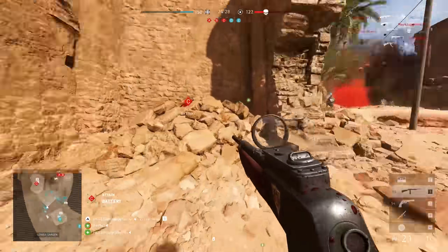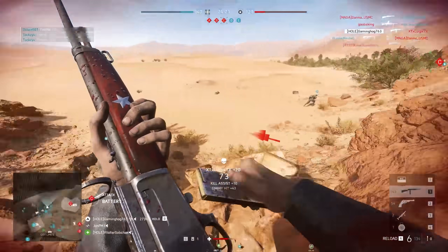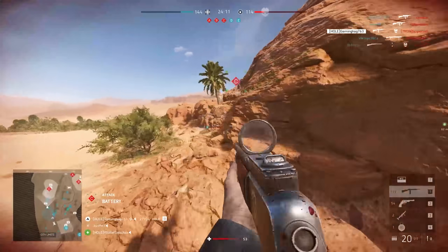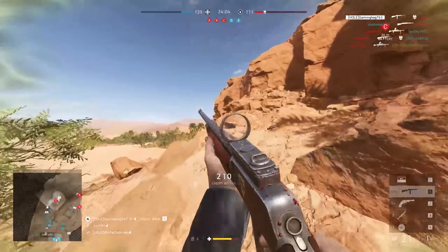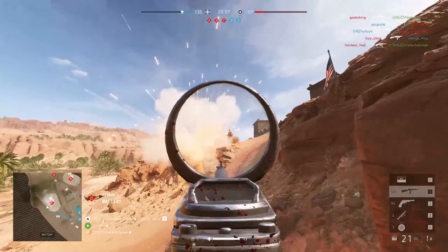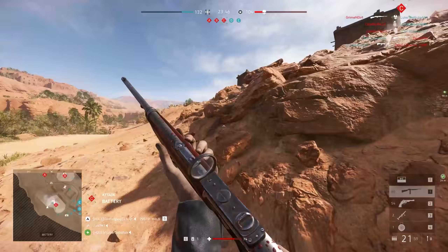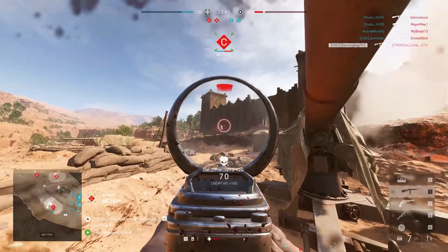Once he's cleared this out and gets more confident, he's going to push through towards that C flag. His aim is a bit questionable, but he does get the first guy, which is all he needs. The M1907 is more of a laser at range when you tap fire it, but he's got good recoil control and can make it work by spraying. He keeps pushing down on this little flank — if you're outnumbered, you want to peek from somewhere your teammates aren't, because the enemies are most likely looking at your teammates. He shoots them in the back — not because they're bad, but because he's played really well. Unfortunately he does get taken down, but a very nice clip nonetheless.